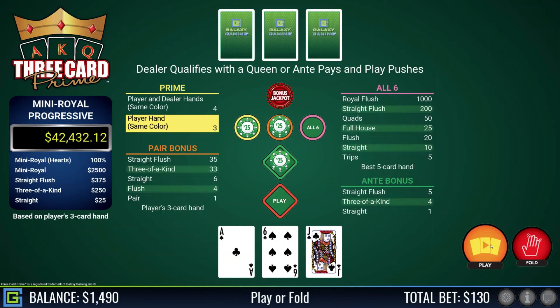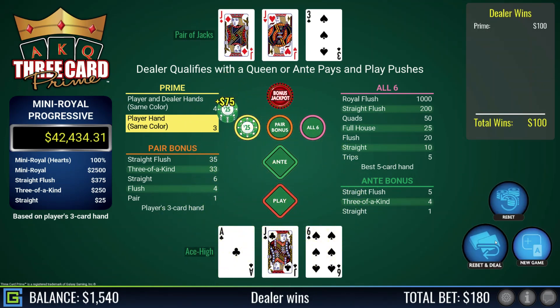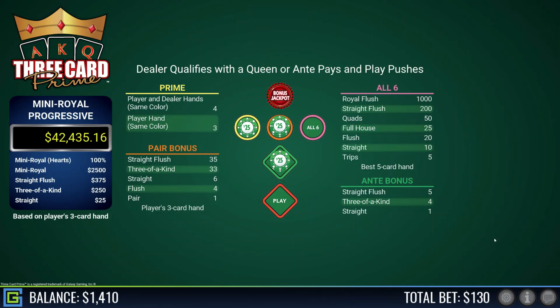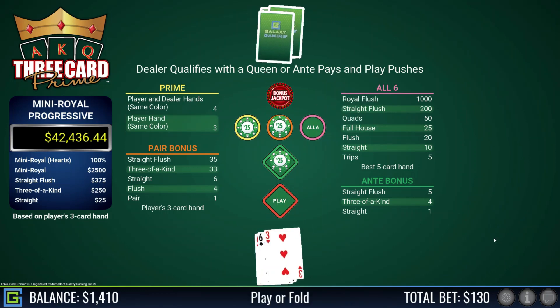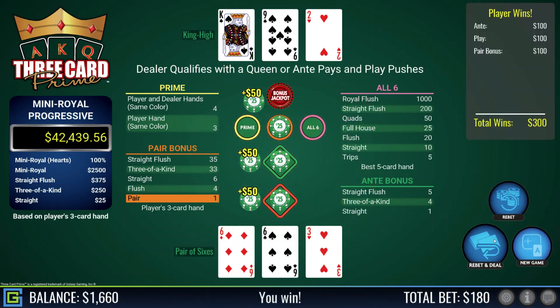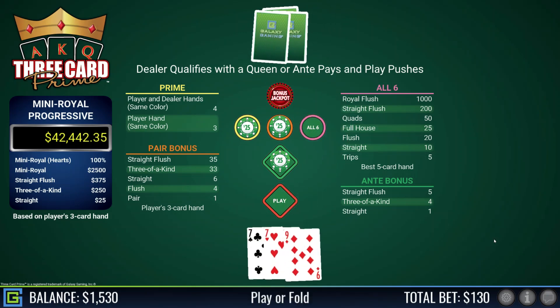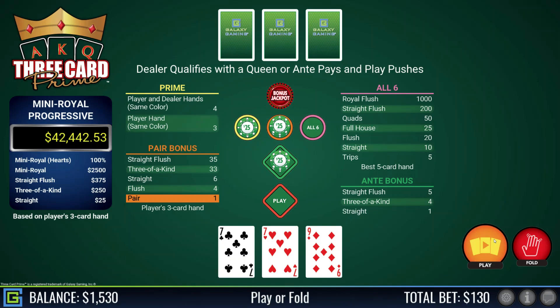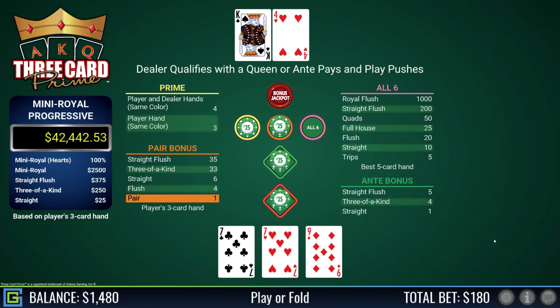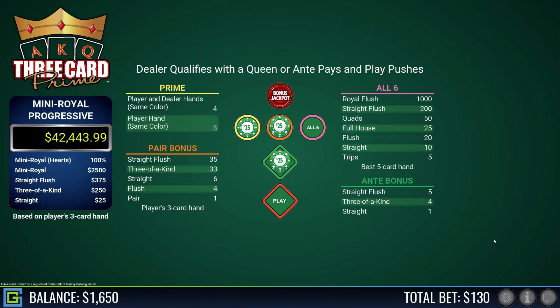Ace-jack-six, pays on the prime. Dealer has a pair of jacks — ouch. I'm halfway through my stake at the moment. Pair of sixes with a three kicker — dealer has king high and qualifies, so I get paid on the pair plus and the ante and play. Pair of sevens with a nine kicker, dealer has a nice hand — lovely. A couple of good hands and you start picking it up.